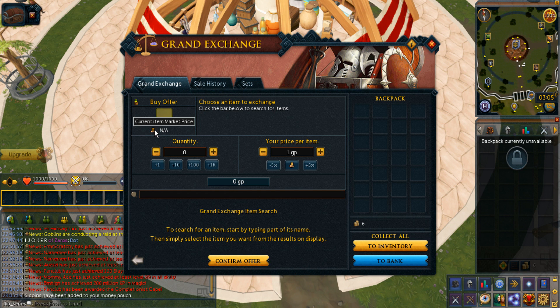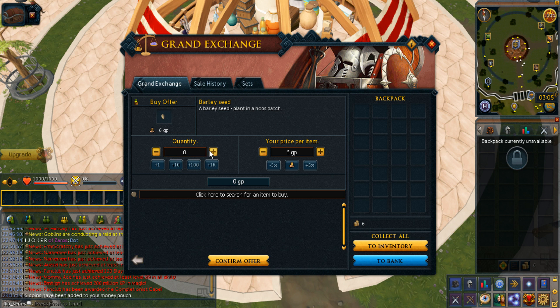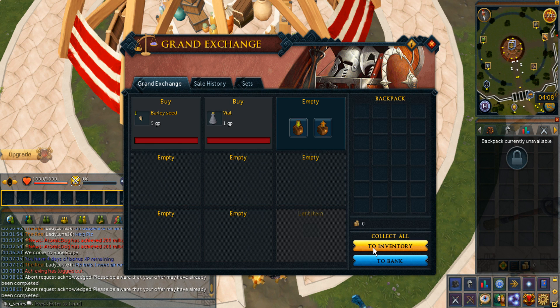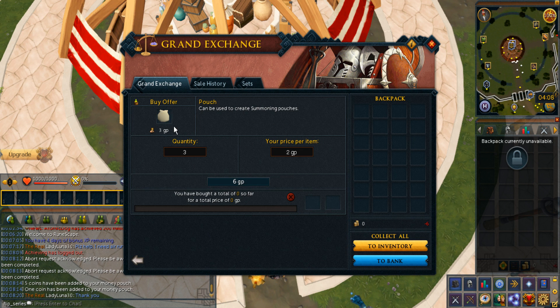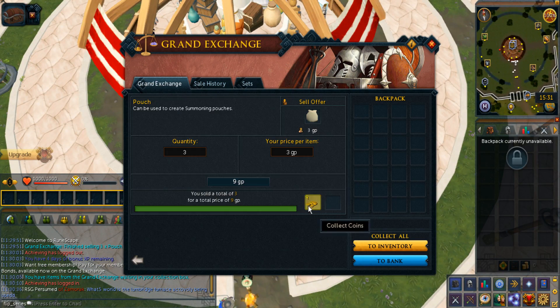I don't know what item to buy next, but maybe a seed — I think there's a free-to-play seed I can buy. I'll try barley seed, maybe around 5 GP. Actually I'm going to cancel both these offers and just spend all 6 GP buying pouches for 2 GP each, because they'll easily buy overnight. Selling them takes under 30 minutes at 3 GP — the only real problem is just buying them. After selling the pouches, there's 9 GP.